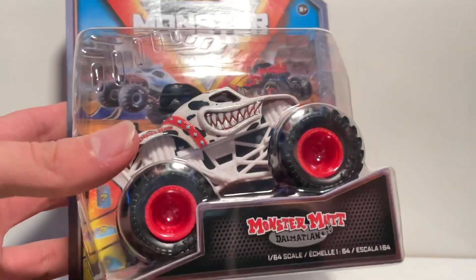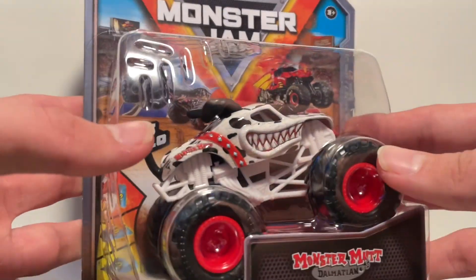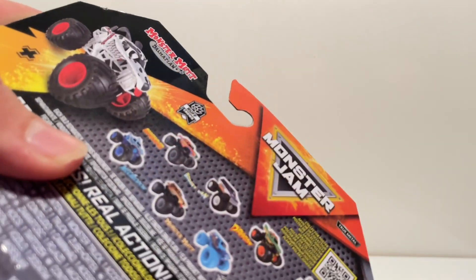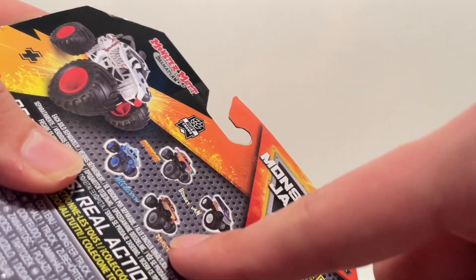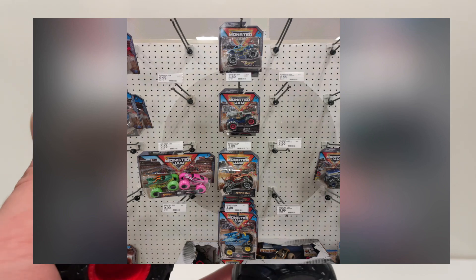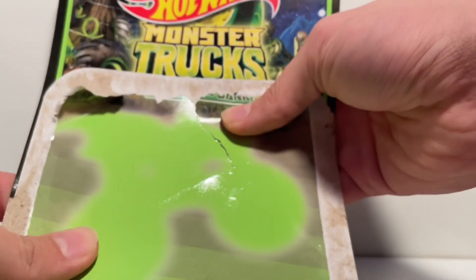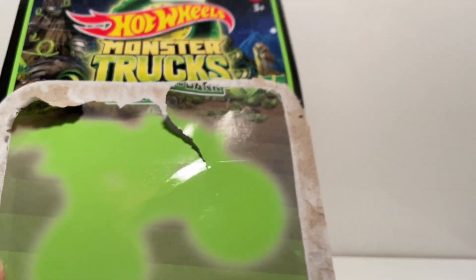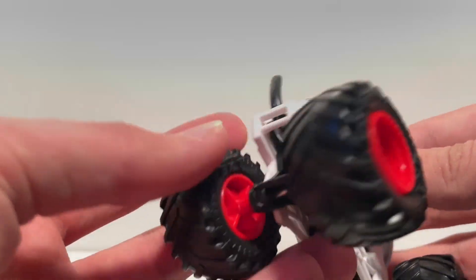Now we have the five Mix 27 trucks we found tonight. The Monster Mutt Dalmatian variant is actually pretty cool - I love red wheels on this, it always looks good. The white roll cage isn't too bad either. On the back of the packaging: World Finals Avenger split paint in green and orange, Boogie Van, Dragon, Grave Digger, Megalodon chase, Monster Mutt Mercury, Son of a Digger blue, and Excalibur. Also, some people have already found Mix 28 in St. Louis.